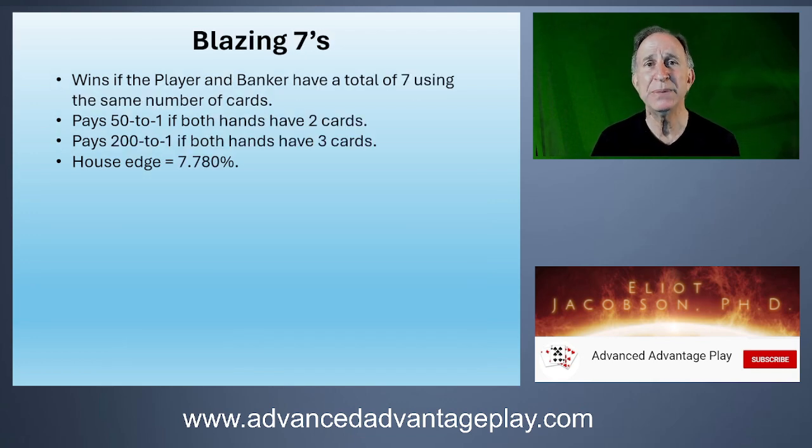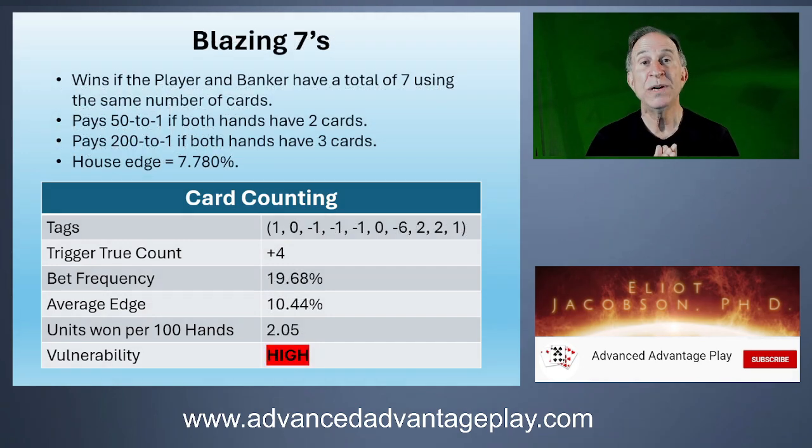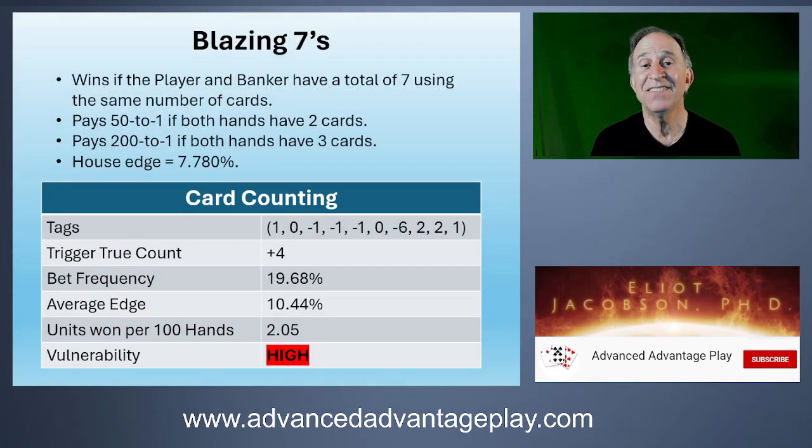Now we get to the big one — the Blazing Sevens. In my opinion, this makes the whole collection very vulnerable to card counting. This wins if the player and banker both have a total of seven using the same number of cards — so it's a 7-7 tie. It's a variation on the tie bet, either a two-card tie or a three-card tie. The sevens have a tag of minus six.